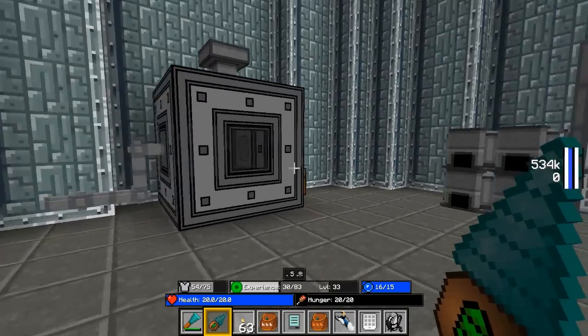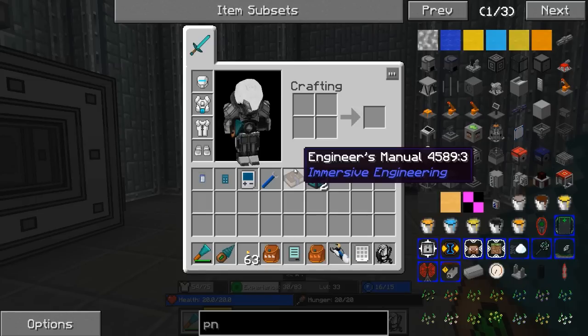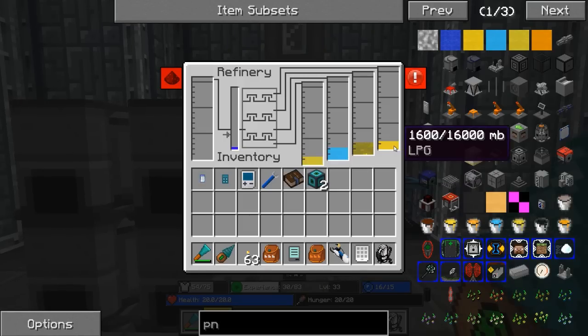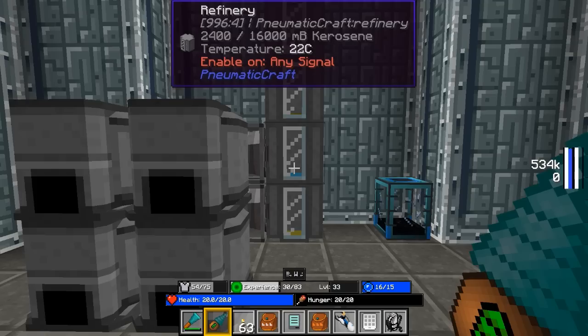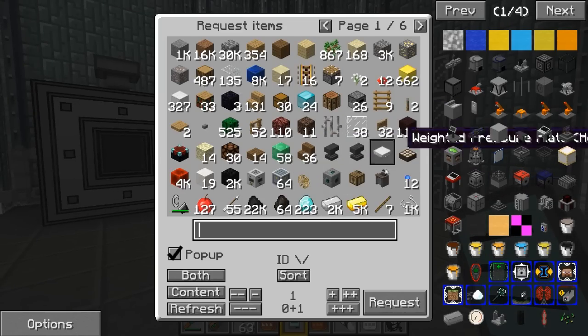Looks like one of the main things we're going to be needing a lot of is plastic. How do we get plastic? We need to use the LPG inside of the refinery to make ourselves some plastic. That coupled with another machine - the thermo-pneumatic processing plant. This is not too difficult to craft; we're just going to need a little bit of redstone and some glass.